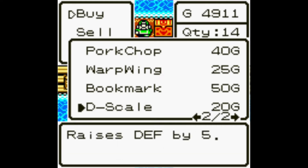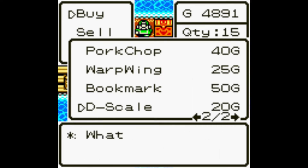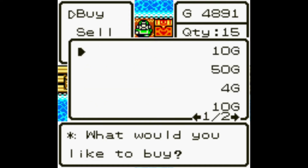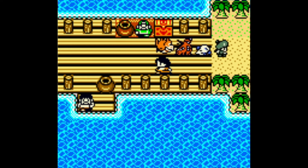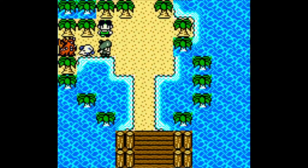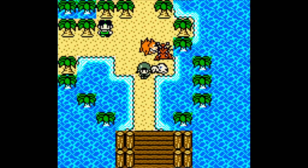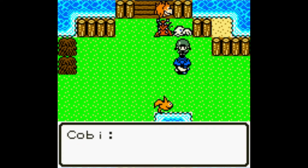What we're gonna do is just buy a drag scale so I can use that. That is 100% the reason why they sell it and make it so cheap - it's only like plus five defense but it allows you to actually do stuff.